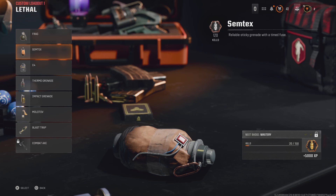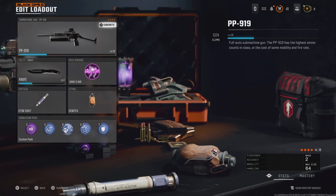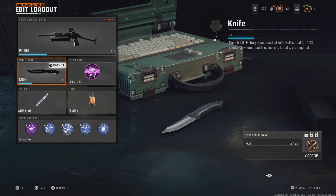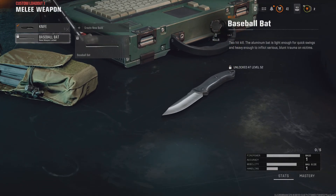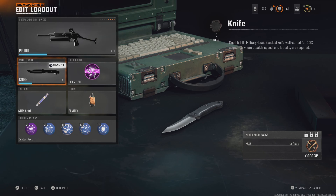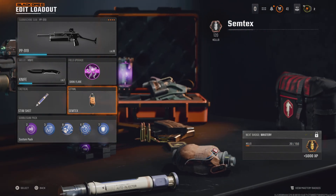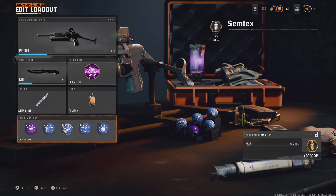The Combat Axe I've used as well - I've got 13 kills with it, it is good but you've got to run and pick it back up. So my loadout right now is: PP19, Dark Flare, the knife which you hold down melee to get out, Stim Shot, and Semtex. At the bottom you've got the bubblegum packs - I've just got a random one on there but I don't really care about the bubblegum.